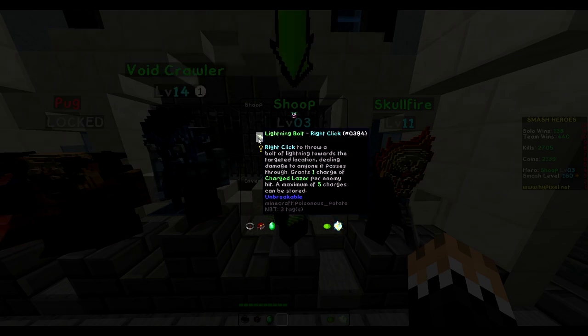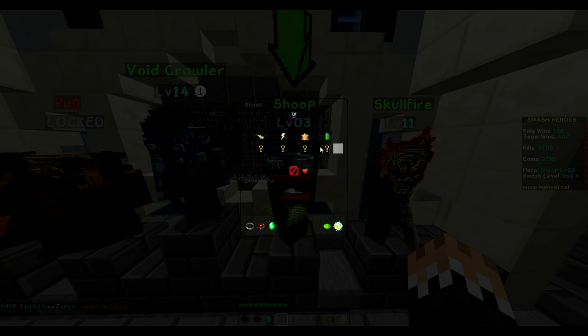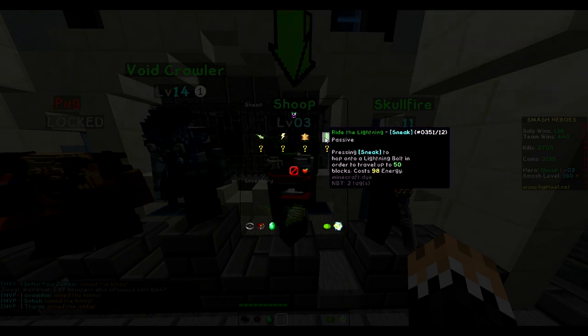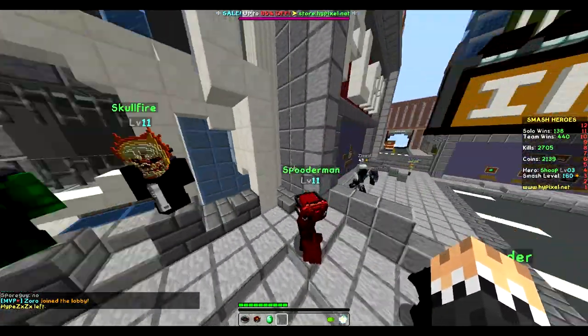Right-clicking shoots a bunch of lightning towards the targeted location, dealing damage — so it's like a Karakot right-click ability. The second ability is like another Karakot ability, but if you hit a lot of these, then this one is more powerful. Press 3 to unleash a devastating laser — I don't know, I'm curious about that one, I have not seen anyone use it. And sneak: you can hop onto a lightning bolt in order to travel up to 50 blocks. That is an insane amount of distance.